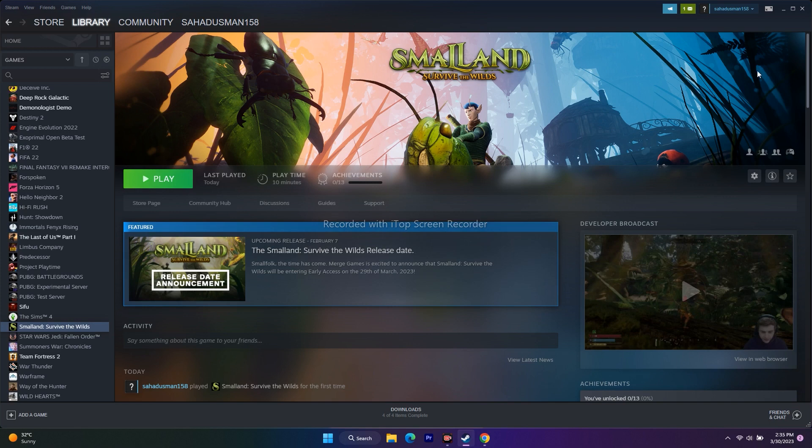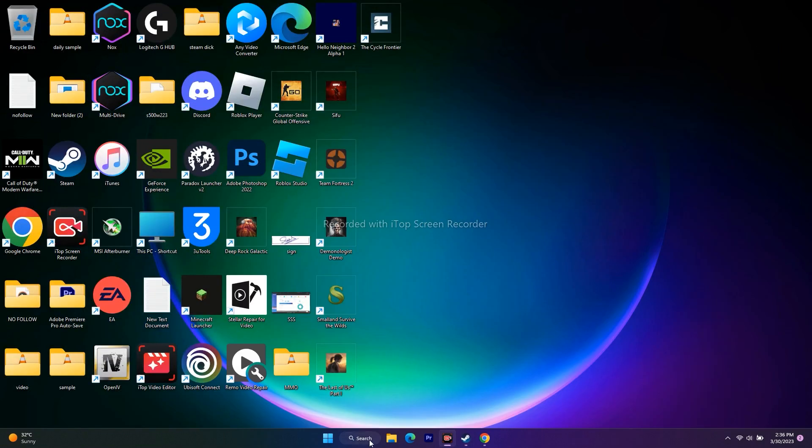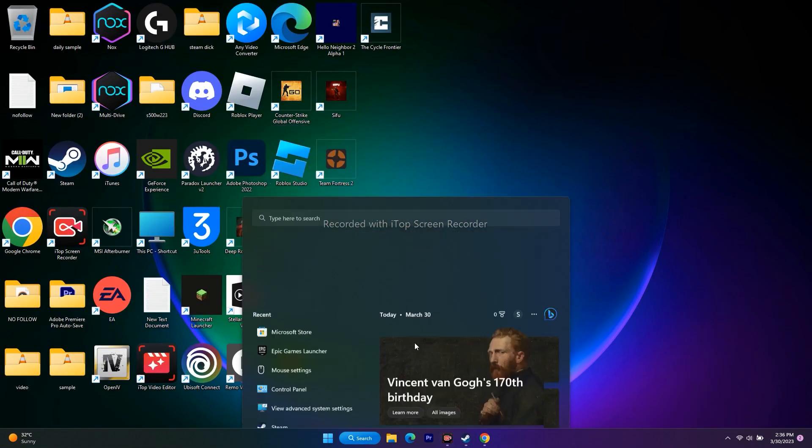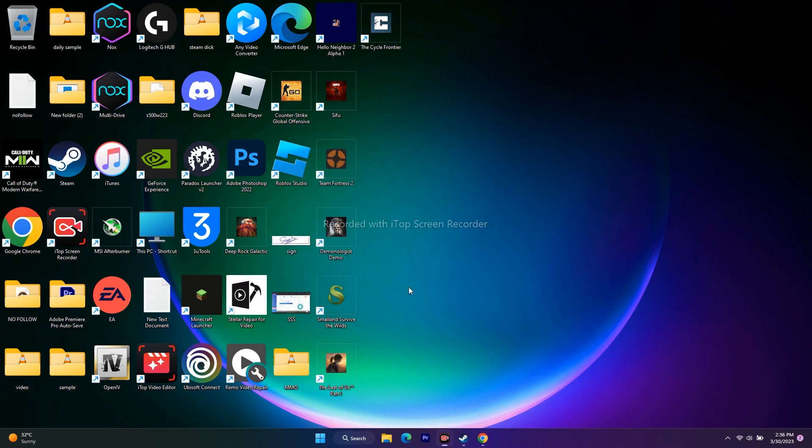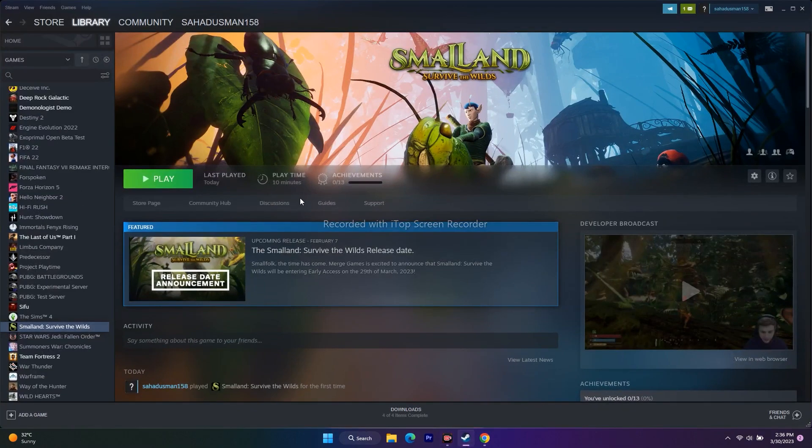The next step is to perform a clean boot. Search for System Configuration, go to Services, check 'Hide all Microsoft services', then click 'Disable all', apply and OK. It may ask for a restart — go ahead and restart, then open Steam and try to play the game.